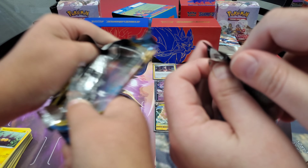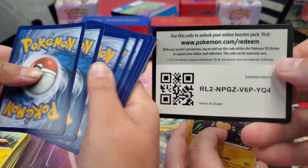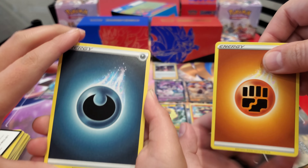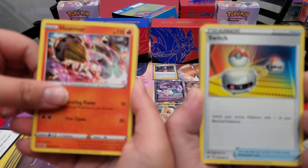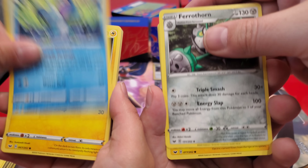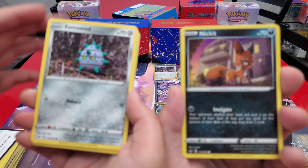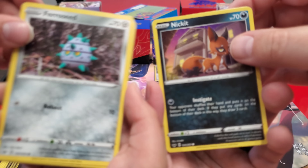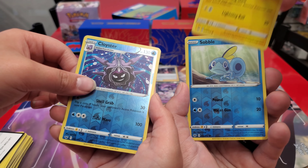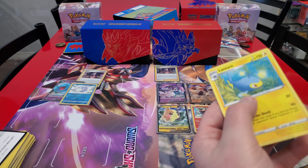Final two packs — Ethan if I pull anything else out of this pack you're just done. But if you pull something you have a chance. I still technically have the lead on you. Can I get anything out of this final pack? Come on Zacian, give me some luck. Fighting energy, Crushing Hammer, a switch, Parathorn, Pincurchin, Vulpix...